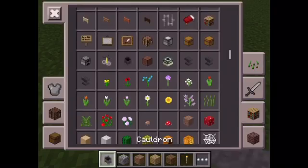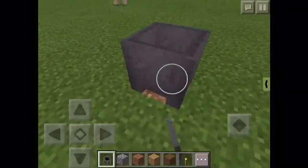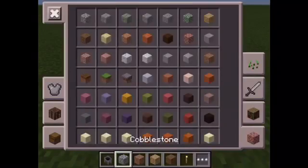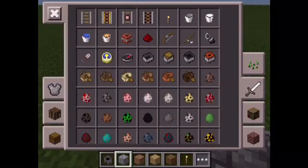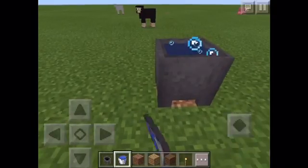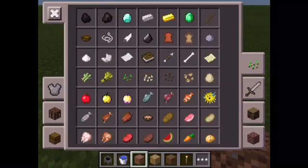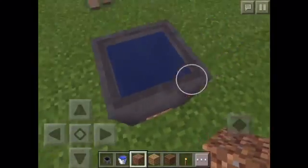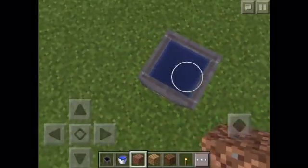What you'll need is a cauldron — you can craft it with 7 iron bars if you're in survival. Then you'll need a water bucket to fill it up. Most people don't know about this, but you can dye the water in the cauldron.